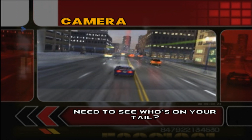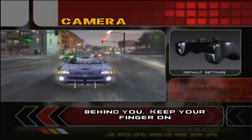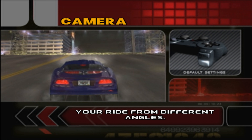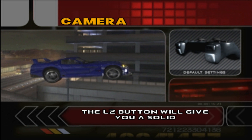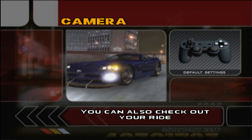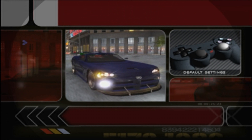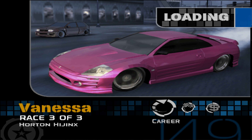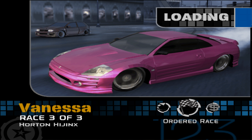Cutscene: Need to see who's on your tail? Hold down the L2 button to look back, and you can glimpse at what's behind you. Keep your finger on the L2 button and press the left and right directional buttons to check out your ride from different angles. While you're in the air, holding down the L2 button will give you a solid look at your ride in action. You can also check out your ride when the game is paused by pushing left and right on the right analog stick. So what you're saying is if I push the stick up or down, it won't actually work? That's an interesting theory — I never actually thought about that.